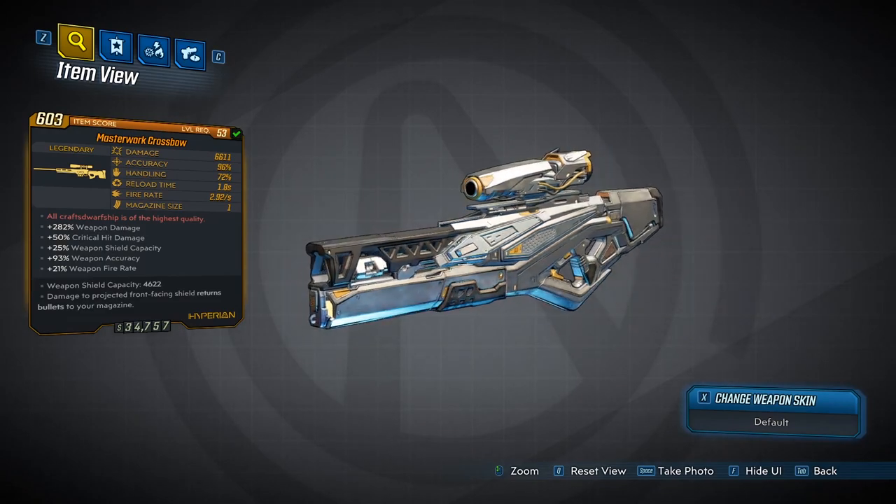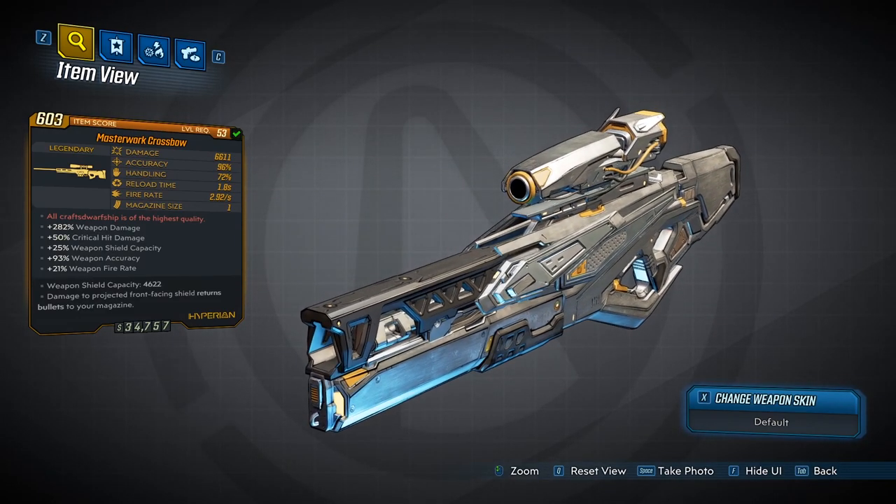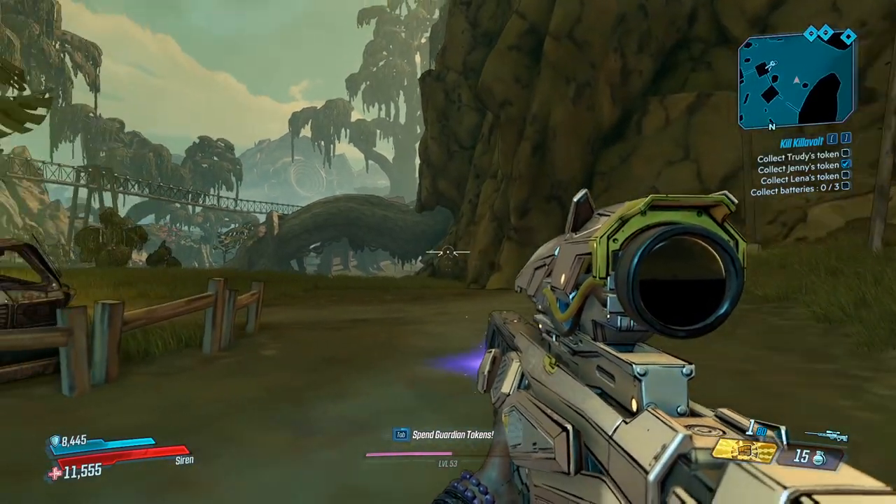You can see right here it is a legendary Hyperion sniper. It has plus weapon damage, plus critical hit damage, plus weapon shield capacity, plus weapon accuracy, plus weapon fire rate, and damage to that front-facing shield on your weapon will return bullets to your magazine. The red text says 'all craft stewardship is of the highest quality.' So that's everything that the weapon tag tells you.